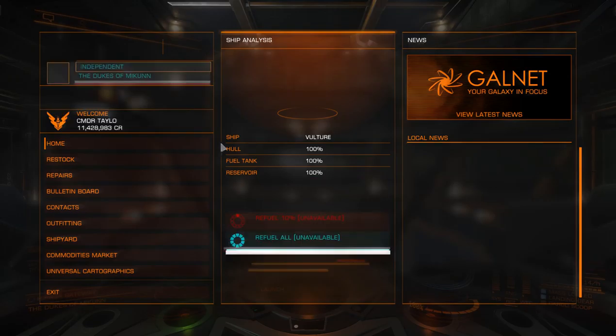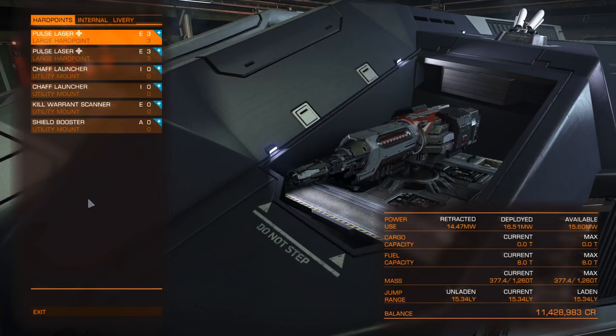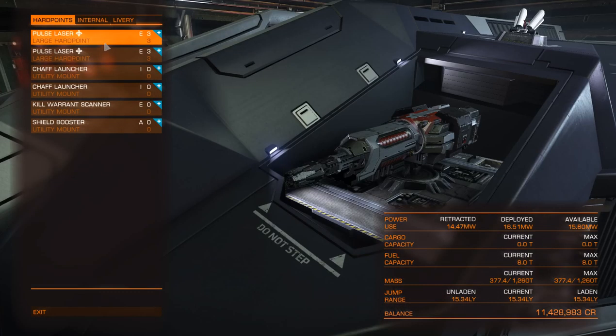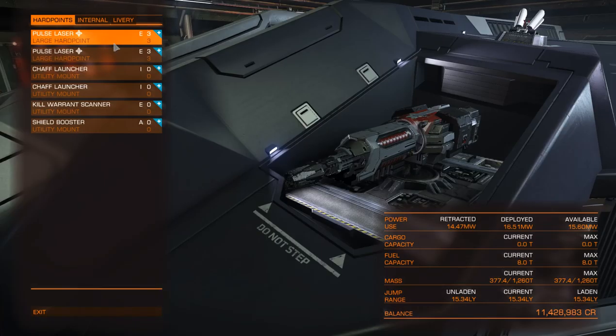We'll go ahead to Spaceport Services and I'll show you the loadout I'm going with. I primarily do bounty hunting and conflict zones, so that's what this ship is kitted out for. As you can see, there are those two large hardpoints — I have mine fitted out with pulse lasers. Because once I get to either a resource extraction site or a conflict zone, I don't like to leave, so I don't like anything with ammo — multi-cannons, cannons, plasma accelerators, that kind of thing. With pulse lasers, I don't have to worry about ammo. I just keep blasting the enemy and have to release my trigger finger every once in a while to let the capacitor recharge, but other than that I can stay as long as my health allows me to.